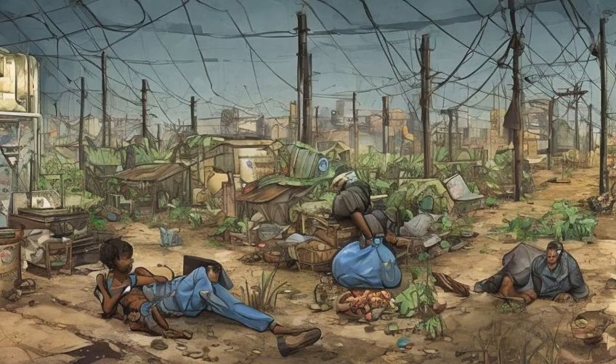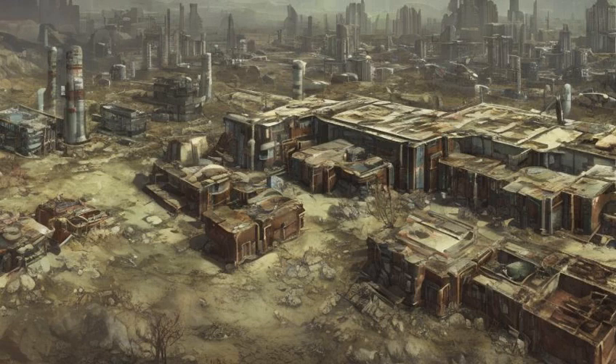The poorest residents sleep under shelters in the area north of 3rd Street, where they tend a small number of crops consisting of muttfruit and tato plants. The northern section of the city beyond these shelters features an outdoor auditorium, a Brahmin pen, and a much larger crop field.